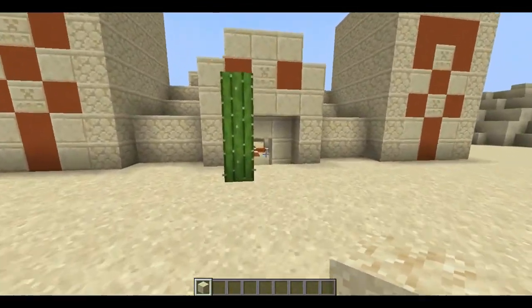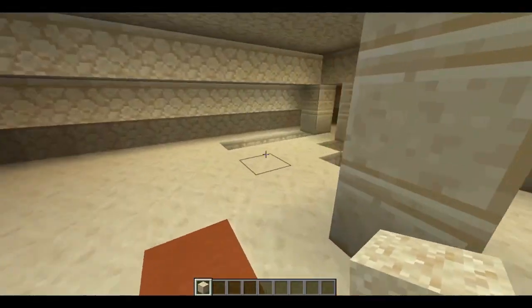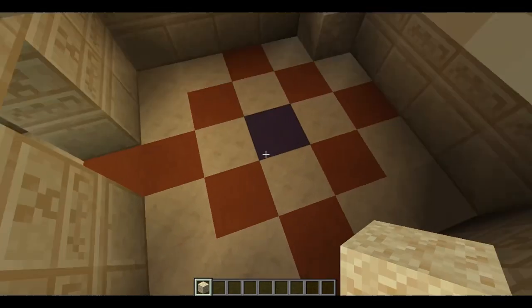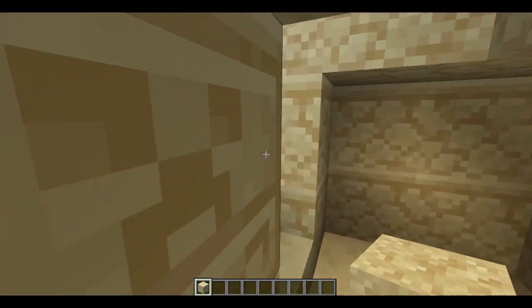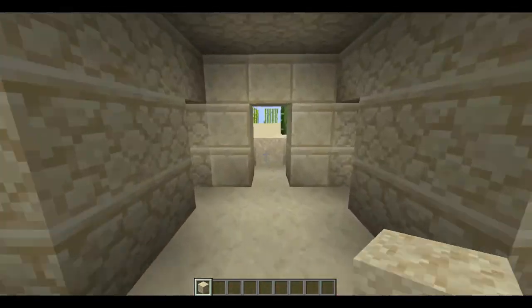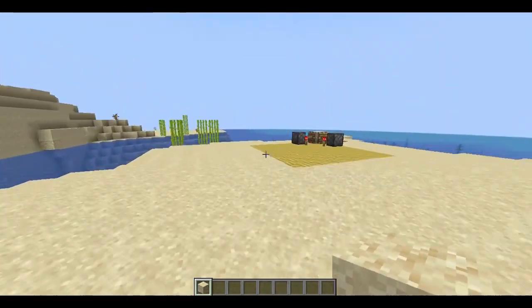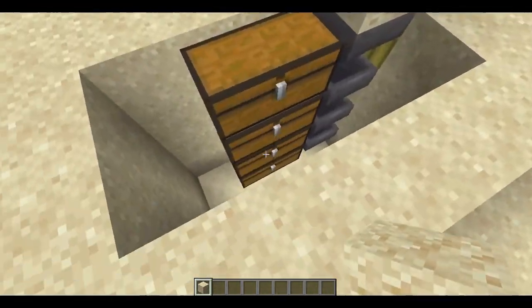You will be building this farm inside the desert temple. There's normally an underground room right below the desert temple where you will find the suspicious sand right there. So that's how you find it, and that's where you're gonna be building this farm. I'm just gonna demonstrate it right here for better video quality.